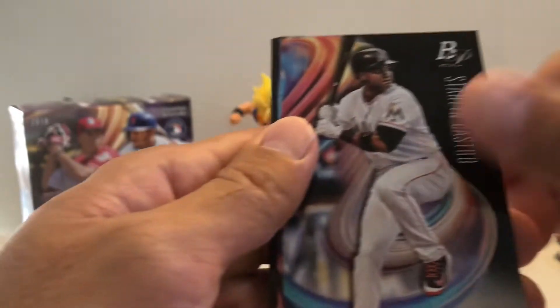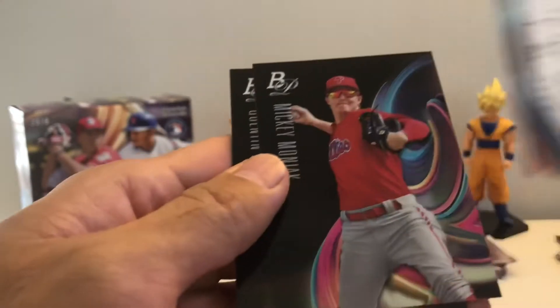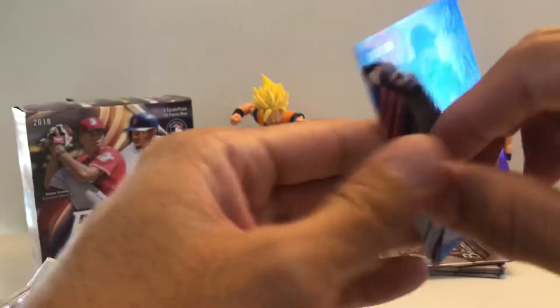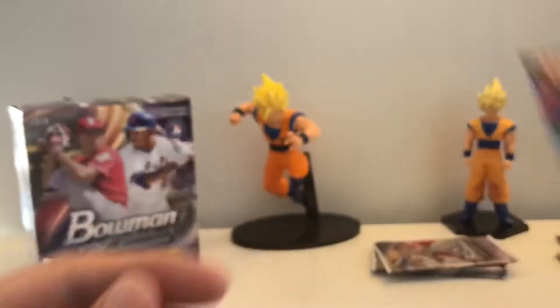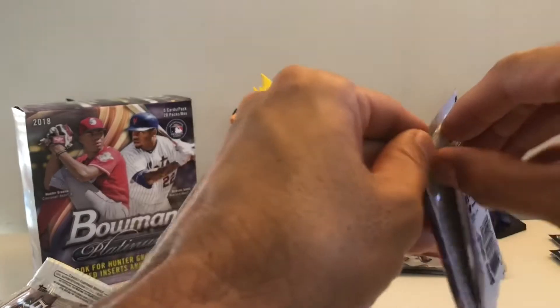Murphy, Castro, Jake Lamb backwards, Quentin Holmes — and this is another purple /250. Wow, these cards are sweet, nice!